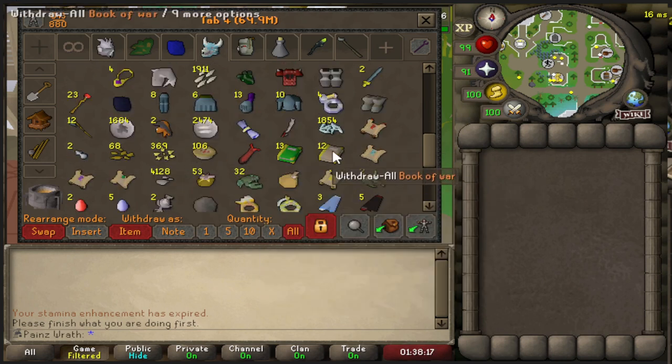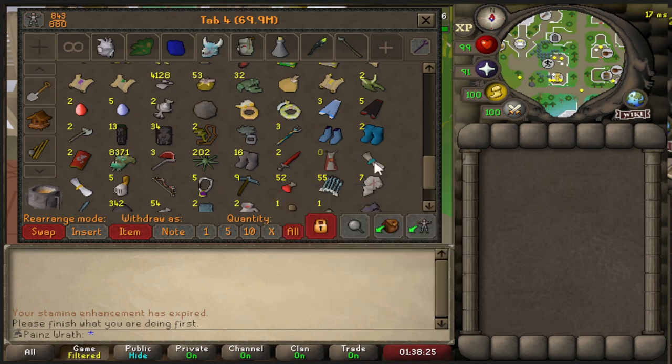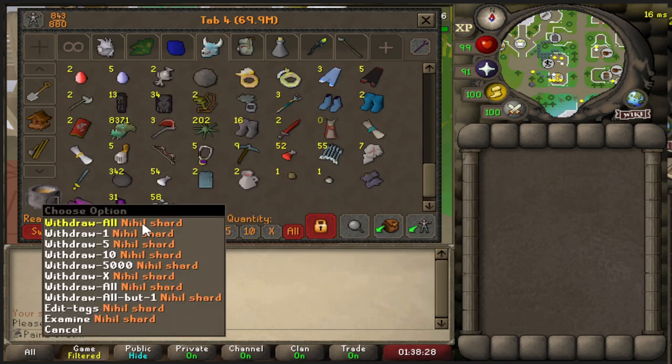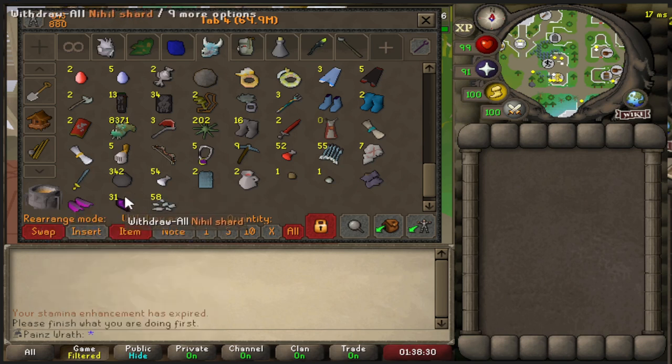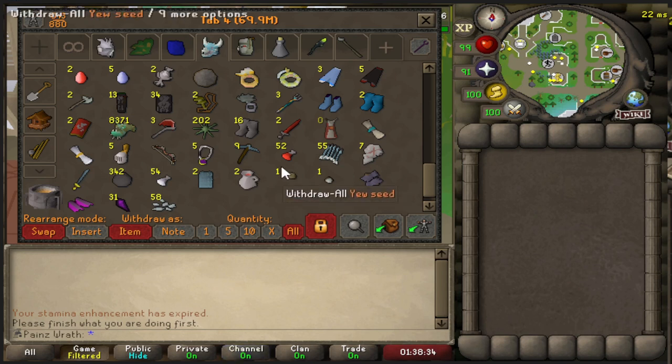We got some clue scrolls we need to do as well. We have seven blood essence from Nex, which is kind of nice. We got 31 neitiznot shards as well, which will be used for the new bow. And these ancient ceremonial gloves, which is good for kill count as well.